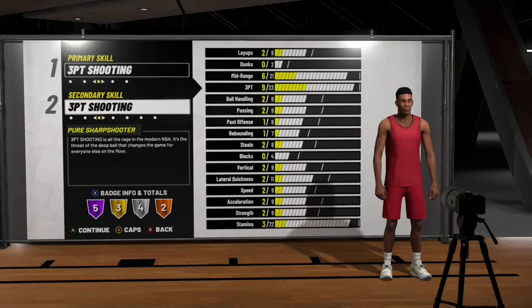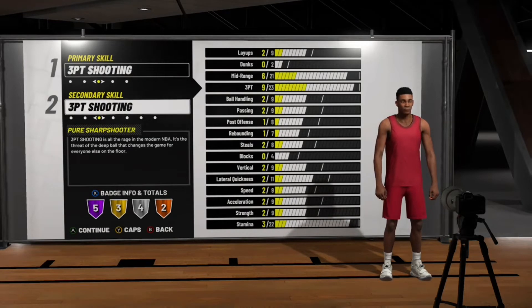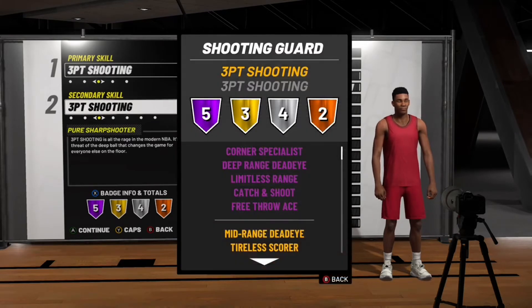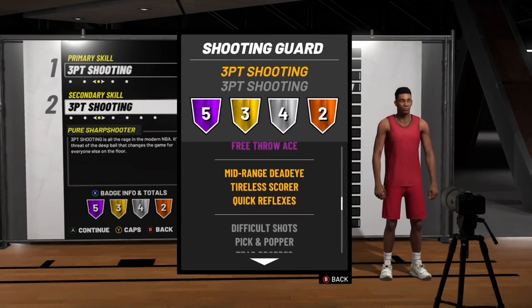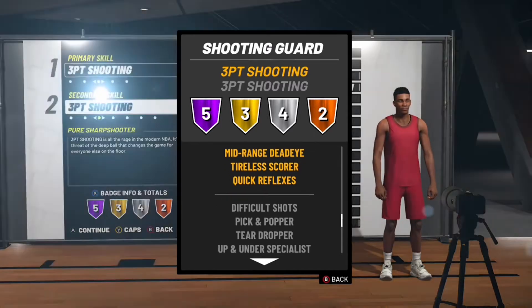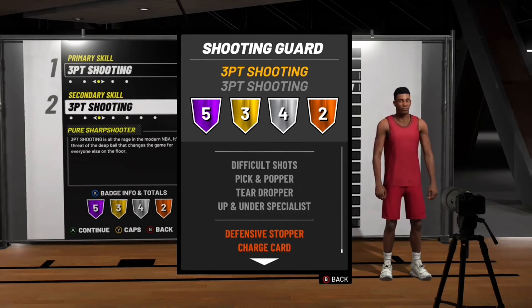The next build — y'all see it — is the Pure Sharp. This build goes crazy. I honestly think this is probably the most unguardable build if you are really good. If you're not good with it, it can be the worst build. But if you know your jump shot and you got a wet jump shot, this build can be the most cheesy build. It can shoot off the dribble, it can shoot no matter what, and with all your badges, Pure Sharp can go crazy.